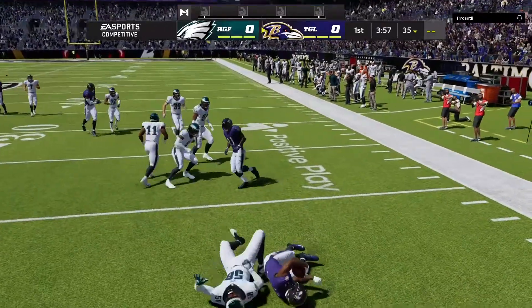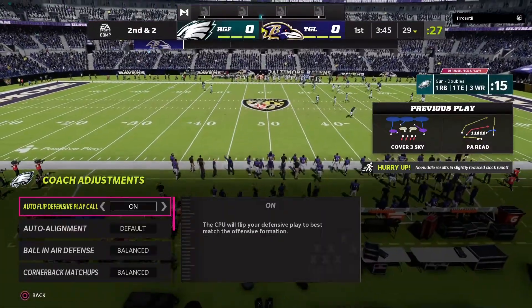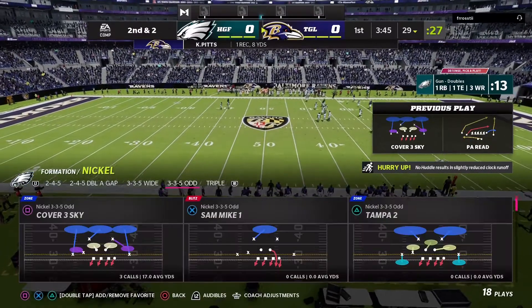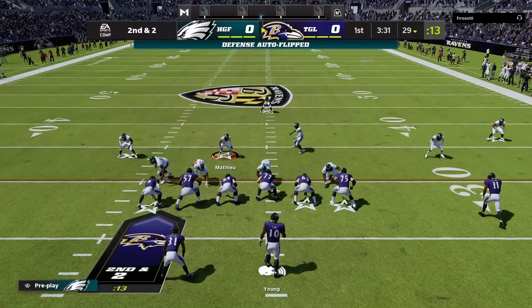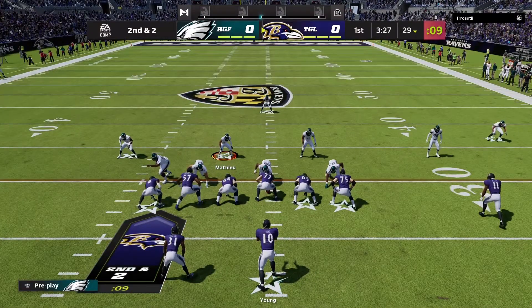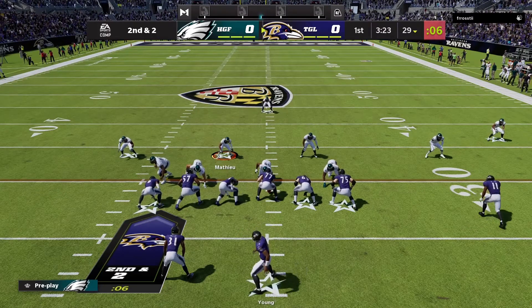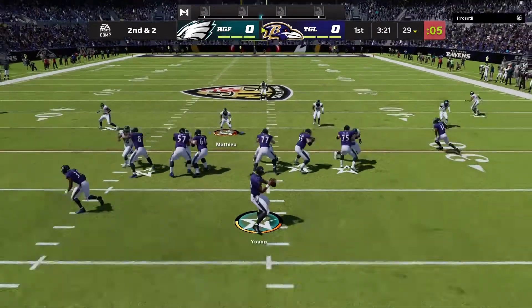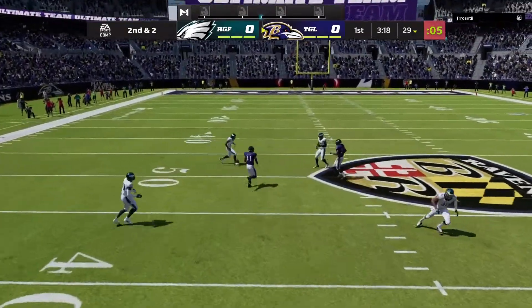Make sure you like and sub right now. The defense we're gonna be using is Cover 3 Sky and Nickel 3-3-5 Odd. Make sure you put your curl flat drops on 10 yards. You're gonna use either 10, 15, or 20. You most likely may not have to go over 20, but just adjust to what the offense is doing. Make sure you use those numbers.